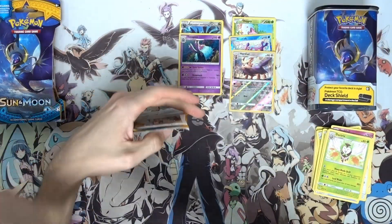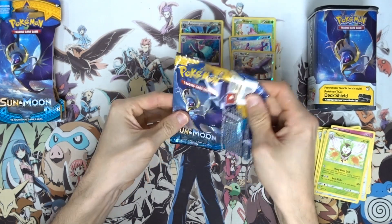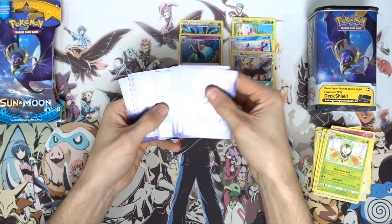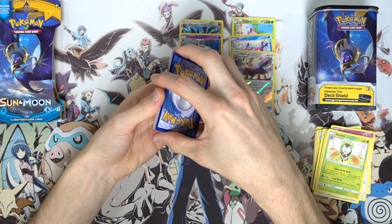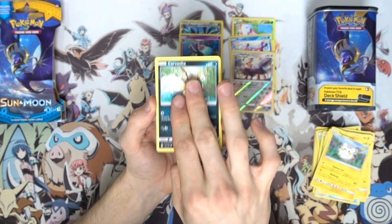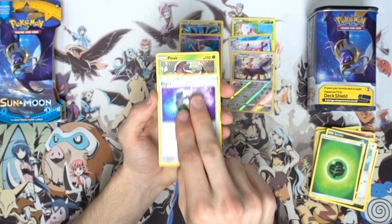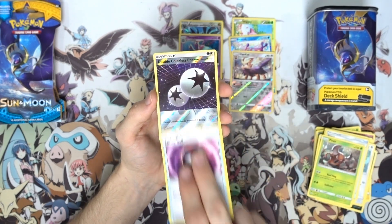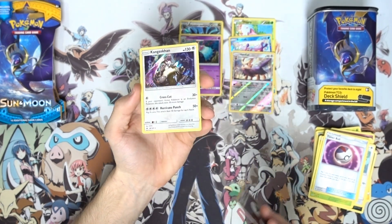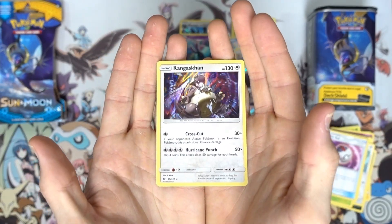Next pack, we got the Solgaleo sleeved blister with a Lunala - complete opposites there. Hopefully you guys are getting the finest of codes from those code cards. Make sure if you do manage to scoop up a code from today's opening, only take one and leave the rest for others, much appreciated as per usual. From this pack: an Eevee, Rattata, Pineco, Timer Ball, reverse holo Double Colorless Energy, and a Kangaskhan holo with Crosscut and Hurricane Punch. Reverse holo DCE and holo Kangaskhan - pretty solid pack!